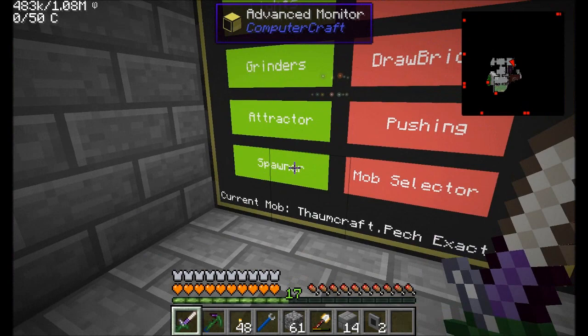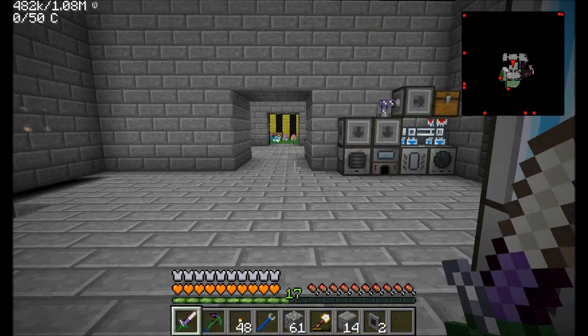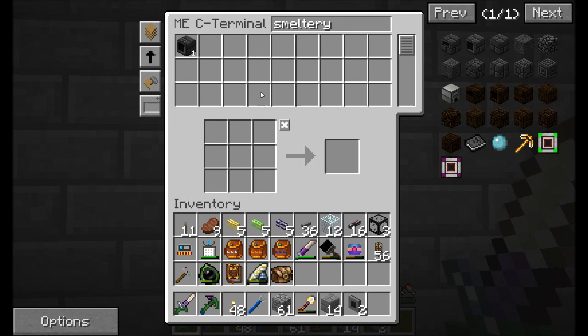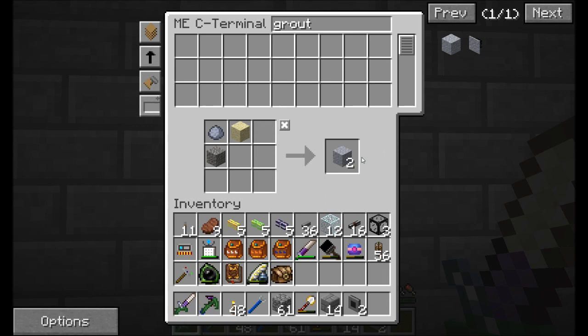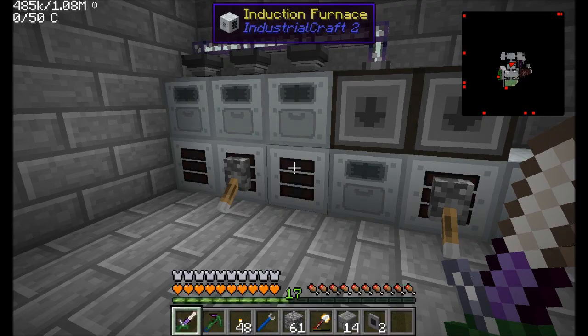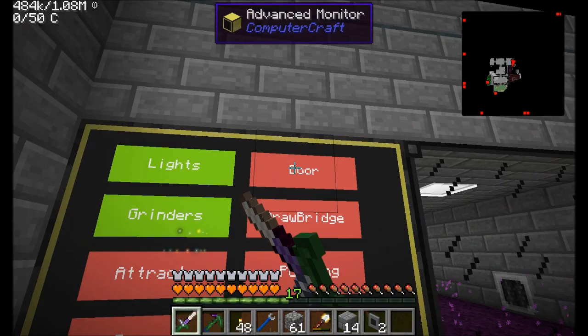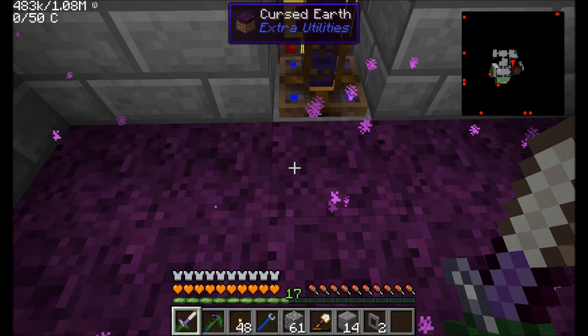I think the only other thing I need to build for this is that Tinkers' thing underneath, which I'll probably just do off camera. We're going to need some smeltery stuff. I don't know how much of the seared bricks I have — not quite enough. So let's get some grout, get like a stack or two of the stuff and smelt it all up. I had another idea: what I could do is have it in pulling mode instead of pushing, and it would pull all the mobs to this point with drawbridges over here. But I don't think that would work because I need the peripheral proxy here, plus I wouldn't have a reason to have this awesome pushing and pulling mode which is so cool.